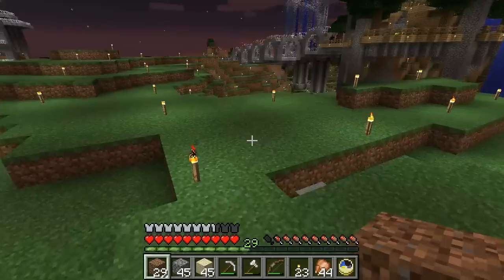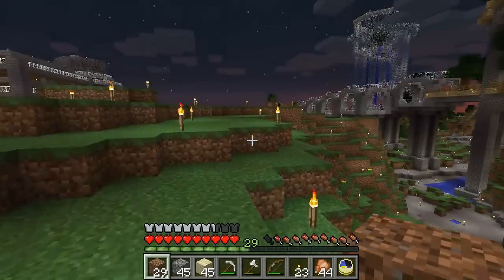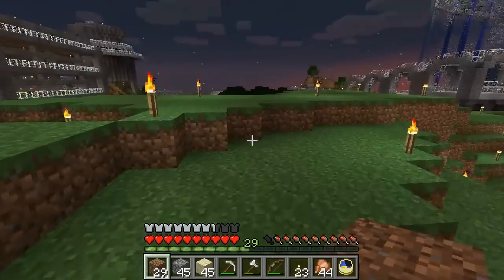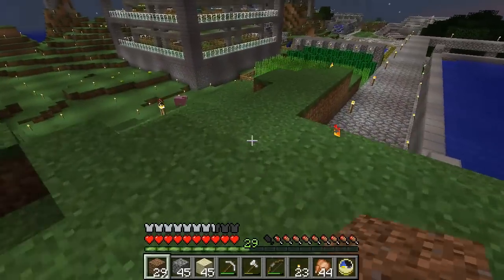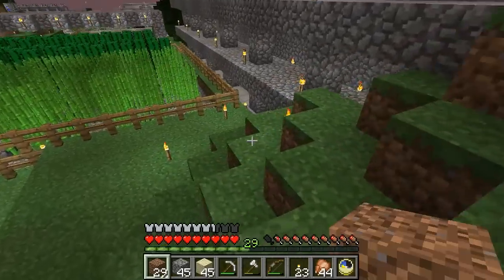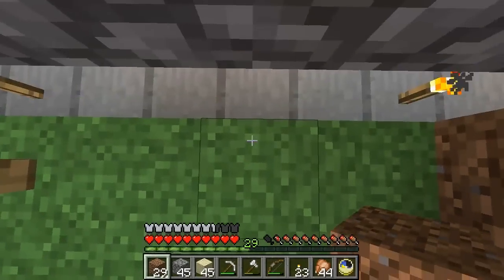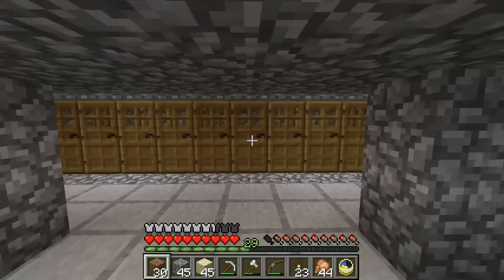So what I'm going to do in this session is bring some villagers over from my iron golem farm. I'm going to use minecarts — build a minecart track from the iron golem farm all the way to the village, which is not that far. And we also need to make sure we don't lose any villagers along the way.